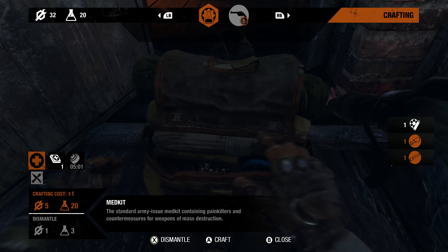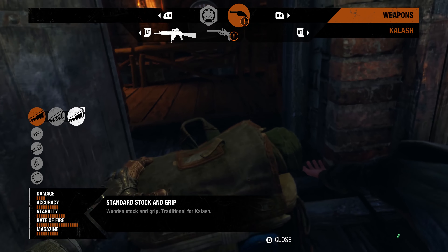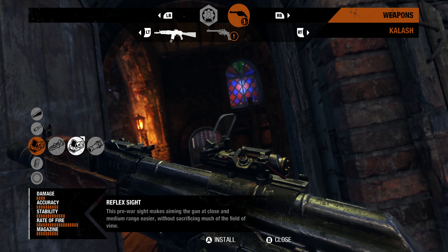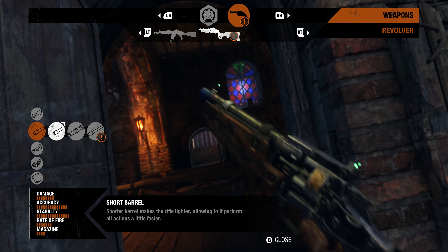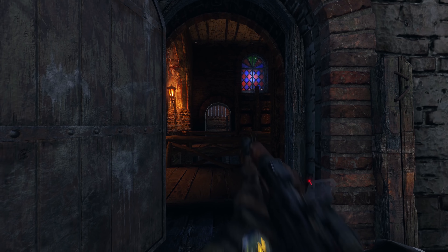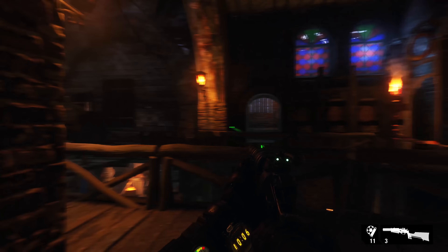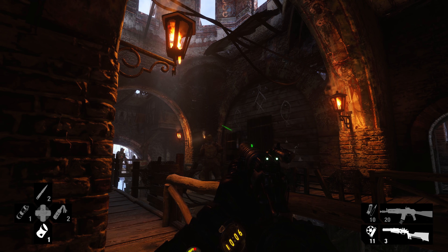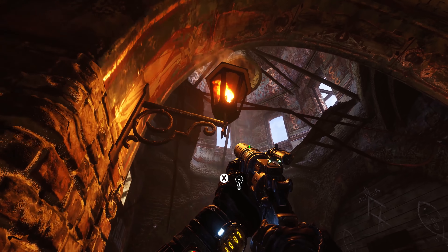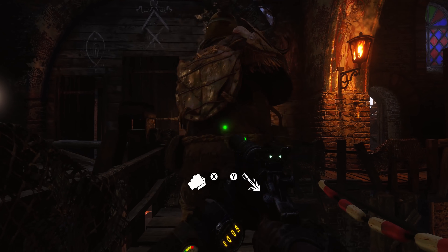With the ability to modify weapons in the field, players can customize their setup depending on the situation at hand. The flexible Kalash can quickly transform from long-range to close-quarters configuration. And with the right upgrades, the basic three-shot revolver can be turned into a silenced, six-chambered, and deadly accurate handgun. Crouching and sticking to the shadows will reduce your chances of being discovered by enemies. The blue stealth indicator on your wrist will glow when you're at risk of being seen. Extinguishing torches and throwing tin cans to confuse enemies allows you to get close and execute a silent kill.